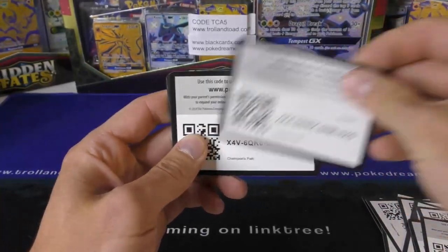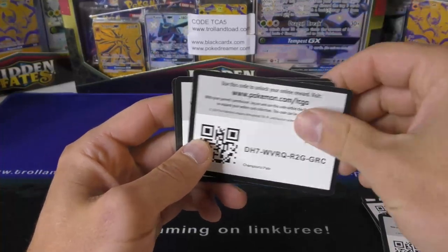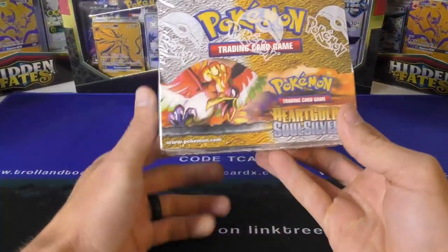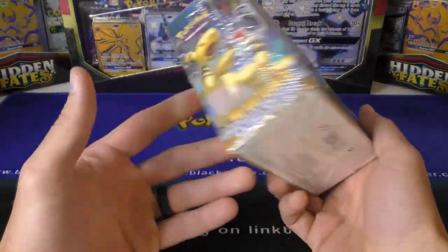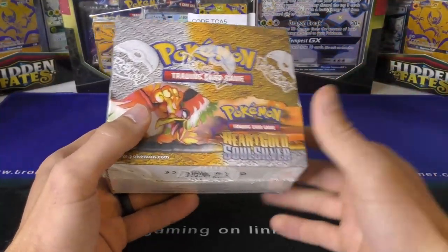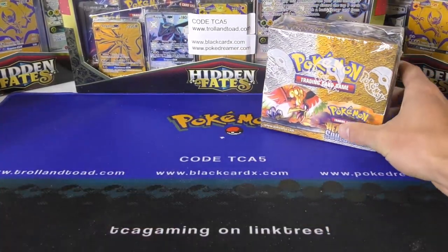We're still going through extra codes that have been given to the channel — thanks to all of you who have done that. Just a reminder, the auctions are ending tonight. This one has surprised me — it's over six thousand dollars. It is a beautiful box: Heart Gold, Soul Silver base set, jungle first edition, fossil first edition, lots of other cards. I think the one thing that had the most watchers was the PSA 9 Gold Star Pikachu, so that kind of surprised me too.